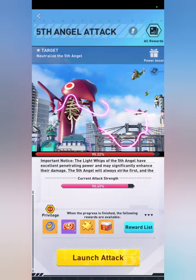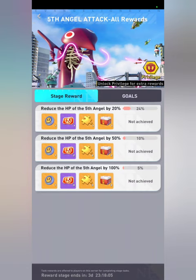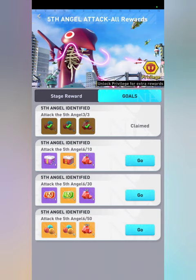Up in the top right corner you'll see an 'All Rewards' button. Click on that to see your stage rewards for your server — once you take down 20%, 50%, and 100% health you'll get those rewards. You only have until the end of that fourth day to claim them; the stage lasts four days. If you miss it as a server, you will not get them. Then your personal goals are separate.